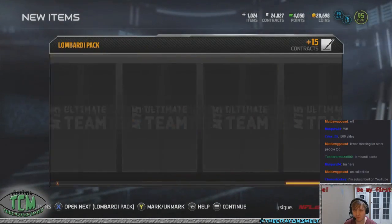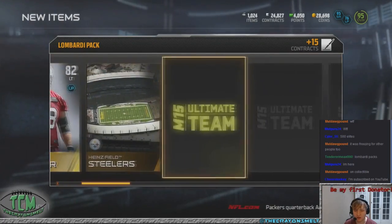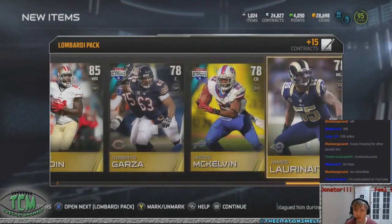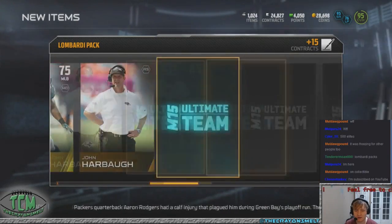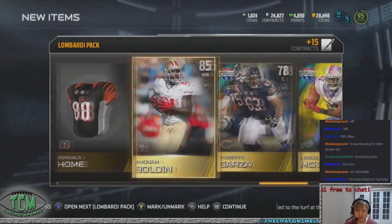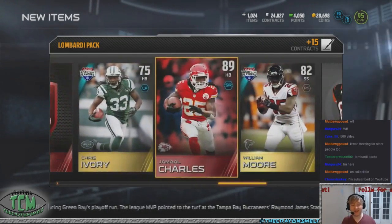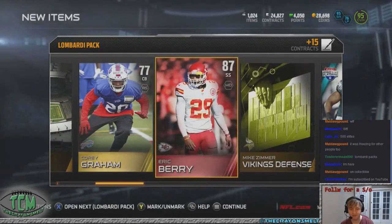So we already got three elites. You guys think we're going to get five total in this bundle? There's another one — four — and we got Eric Berry. Where's that Vick? Where's Michael Vick? D'Amico Ryans, he's the man. Tons of gold. There's another elite — Jamal Charles — and our elite bag. So we already got five elites and you guys were saying that was going to be it. So we're halfway through, we got five so far.